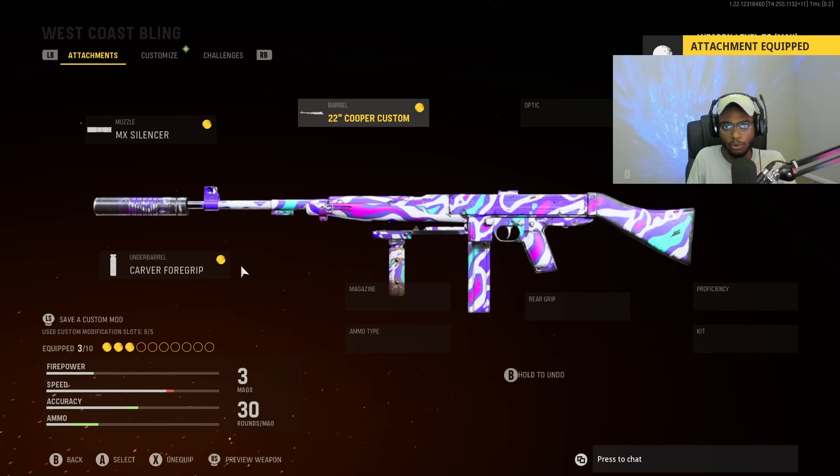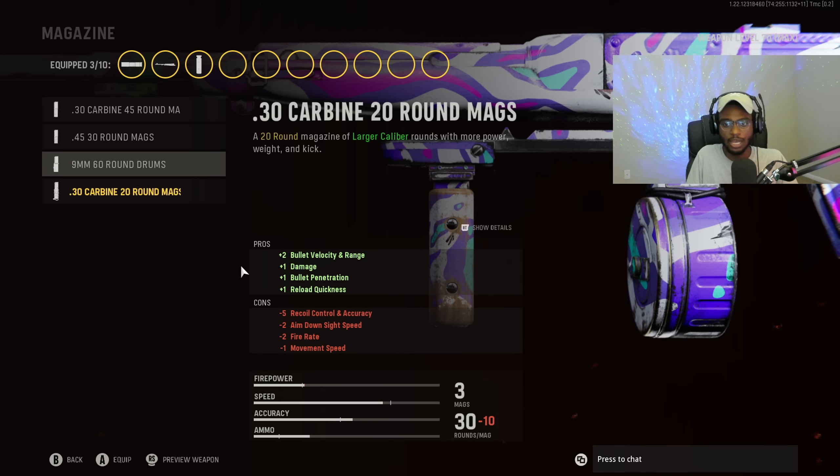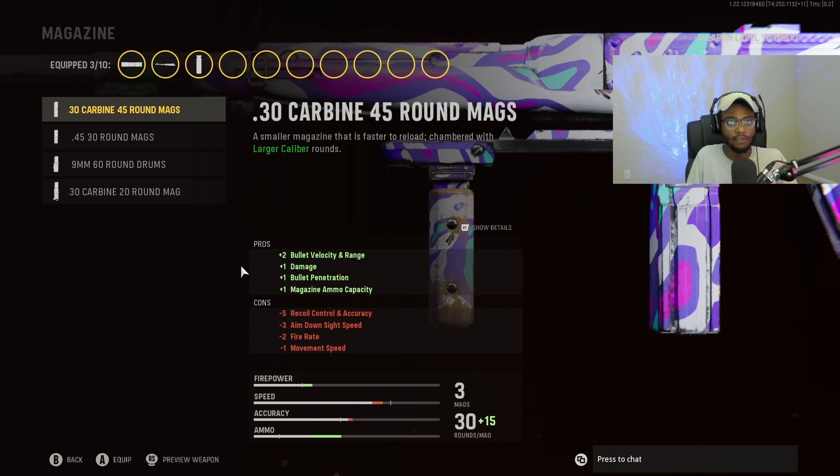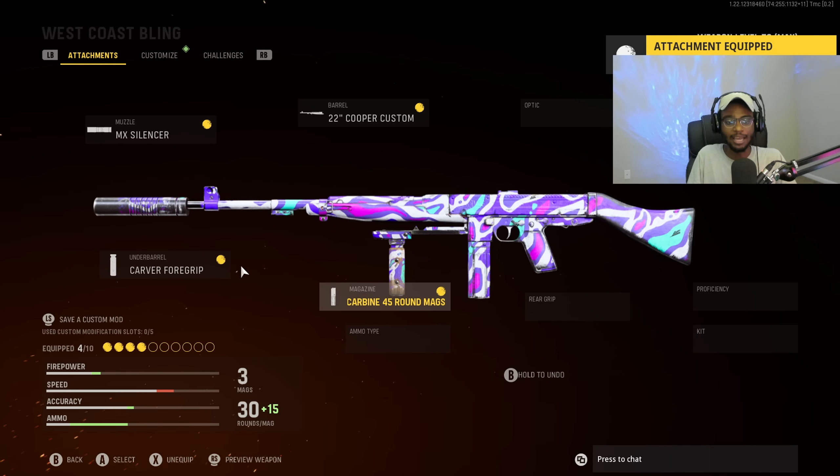For the barrel, we are going to put on the Cooper 22-inch Custom Barrel — perfect on this AR, allowing us to have recoil control, reduced scope sway and gun bob, and the big one: fire rate. Fire rate is technically a damage-improving attachment here in Vanguard because the faster a weapon shoots, the faster the time to kill. For the magazine, run nothing else besides the .30 caliber carbine round. The .45 round magazine is perfect — you can take out like six players with one clip.